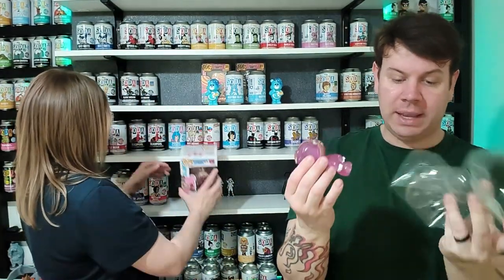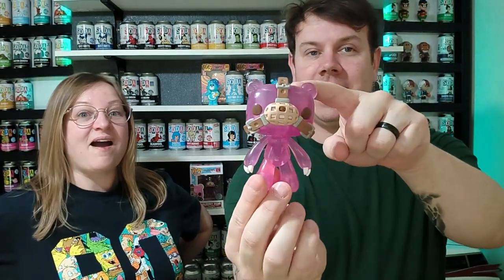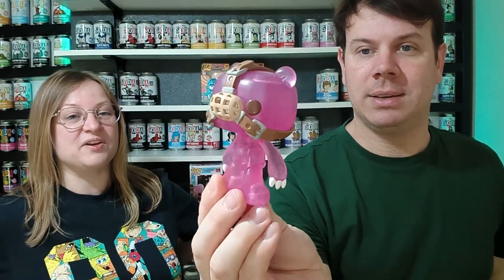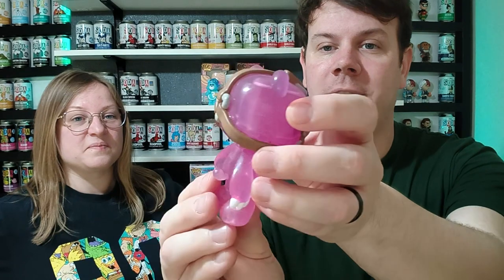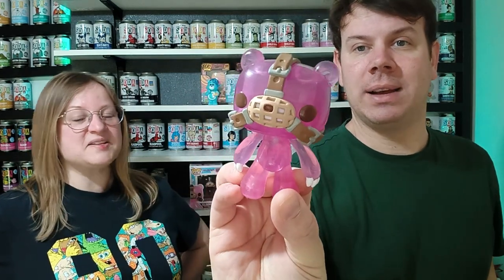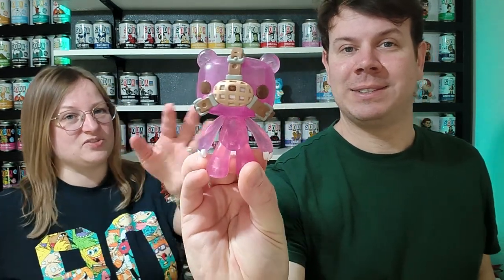We'll just open this one up so you can have a quick look at how translucent it is. It does come with a stand — we're not going to get the stand out — but look at that! That is the Gloomy Bear. Usually they have blood on them, but I think the chase is black and the black chase has blood on its mouth like it usually does. How cool is that?